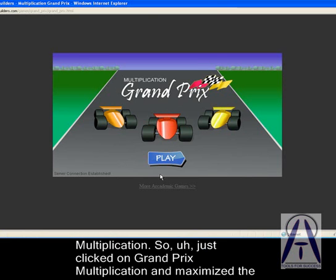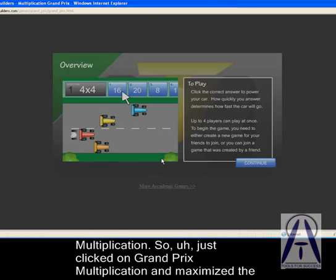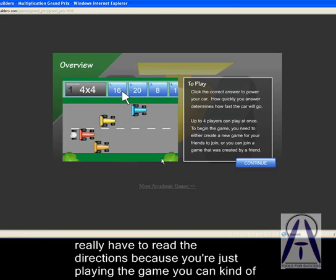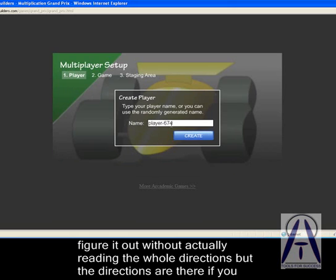I just clicked on Grand Prix Multiplication and maximized the screen. I hit the play button and it gives me some directions that I can follow. You don't really have to read the directions because you're just playing the game — you can kind of figure it out without actually reading the whole directions, but the directions are there if you need them.